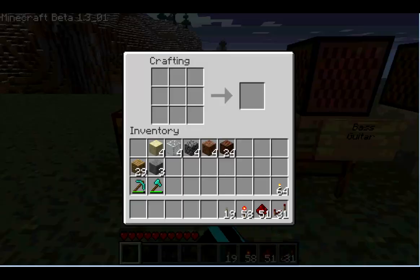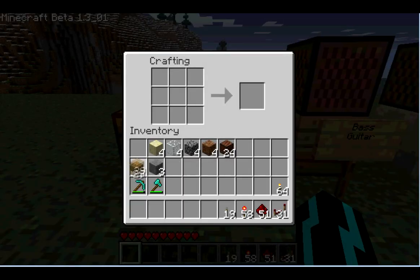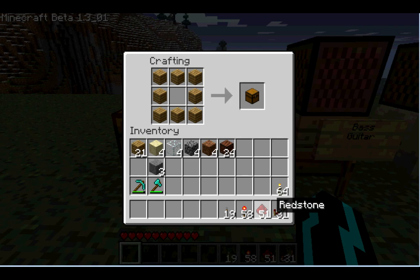For starters, I'll show you how to make a note block using wood planks. Surround it as if you're going to make a chest, and then throw one piece of redstone in there, and you've got a note block.